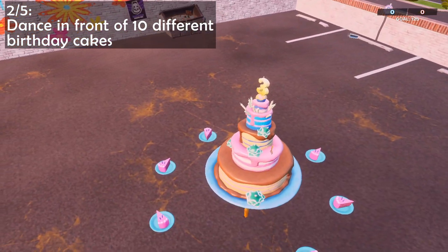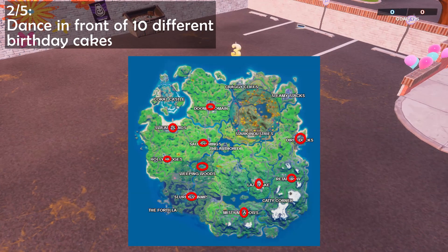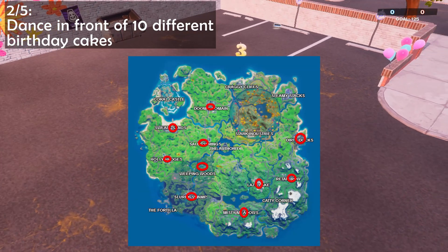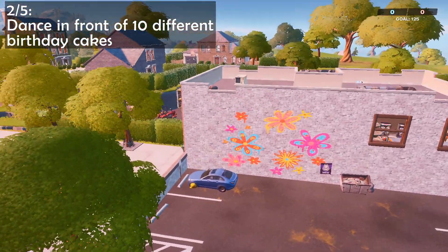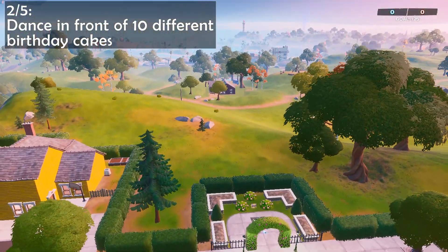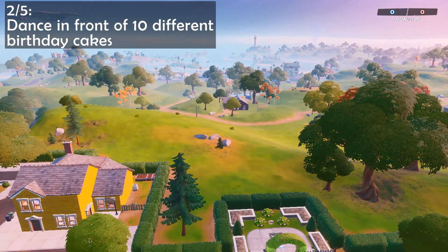Challenge 2 is to emote in front of 10 different birthday cakes around the map. I'll be showing you an image on the screen that has all the locations in it. This one right here is at Holly Hedges, and just north of here is another one at Sweaty Sands, right at the entrance of the pier.